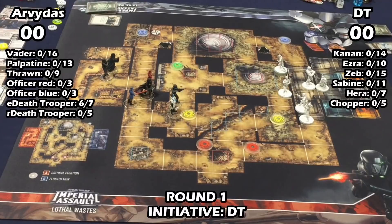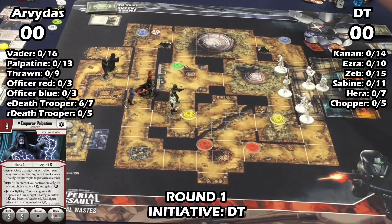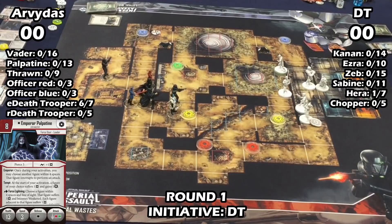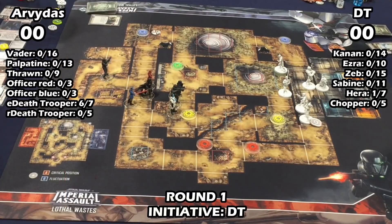I wasn't sure what to do with Kanan so I threw him out near Ezra — they kind of need to be together. I could have put him near the red fluctuation but I don't want to get shot by Thrawn or smoked by Vader. Arvidas then tempted Hera, which made me start regretting having her out there — I thought he was going to Force Choke Hera, and I'd really regret it. But I don't think he actually did that.